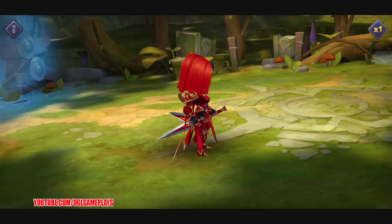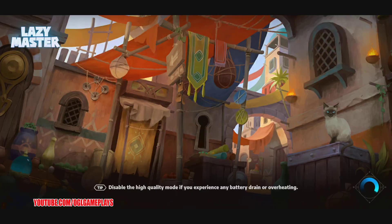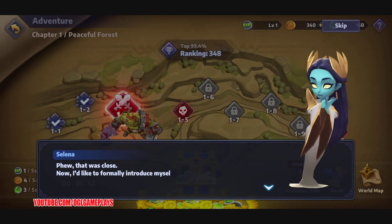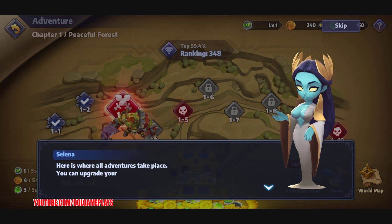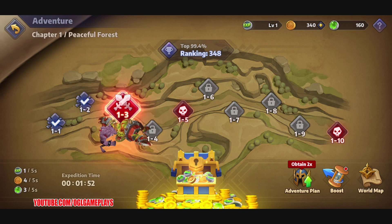I think these are like the super end-game characters we're watching in the tutorial. Then we go start playing with the really weak characters, but at least you have an idea of what to aim for. Okay, this is Selena — we can upgrade our heroes, go into battle, and collect the idle treasure.